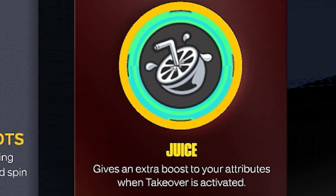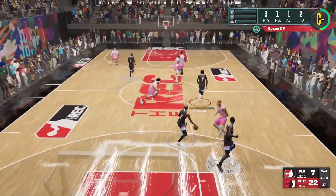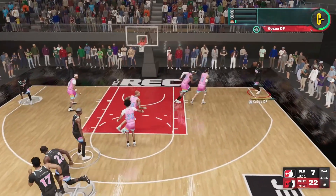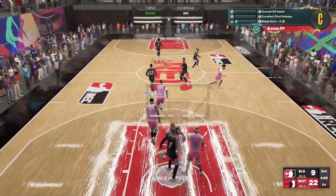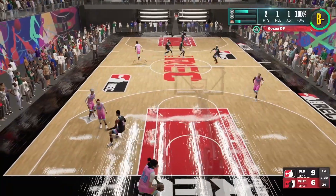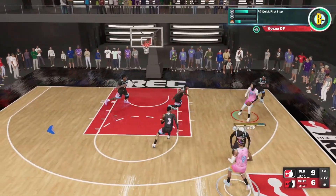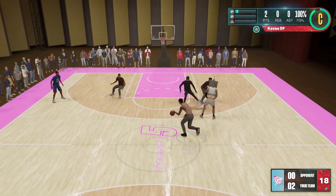Whenever I have Juice on with double Ankle Breaking Shots, my mid-range and step back green window and make percentage are through the roof. I still agree that if you have the Accelerator perk you should run Accelerator over everything, but a lot of people don't have it because you have to play through the entire MyCareer story. The Juice perk you get from a park quest — just talk to everybody around the park, and when it pops up you can earn it. I had to score around 500 points in the park or city, and it was well worth it.